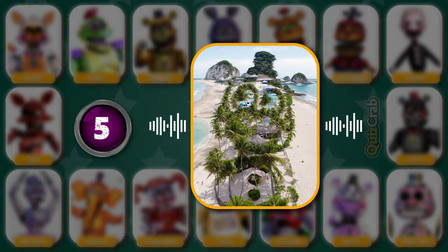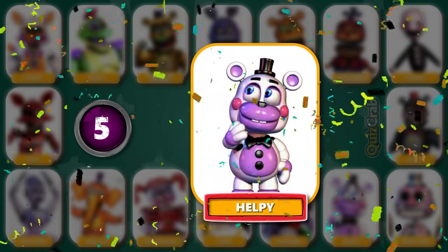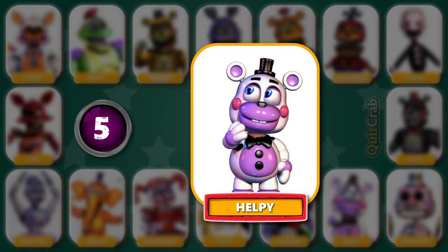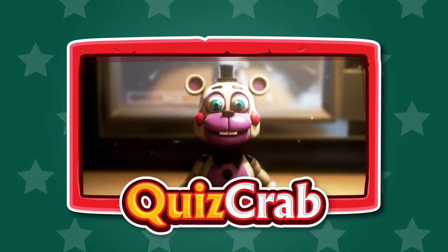Round 5. Voice clip: 'How could I scare you? That's impossible.' Could you identify this character by squinting your eyes and voice? Yes, it's Helpy. 'How could I scare you? That's impossible.'